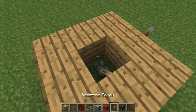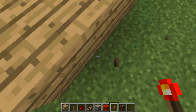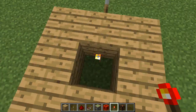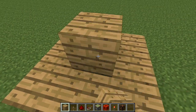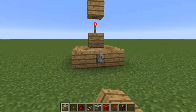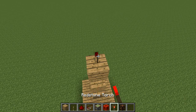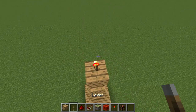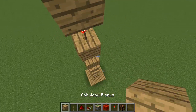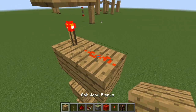Then you want to place a lever on whatever side you want, fill it in, and go like that. You place a block and this will be like your master lever that controls the whole city or whatever you're building. Now you want to build eight torches up.